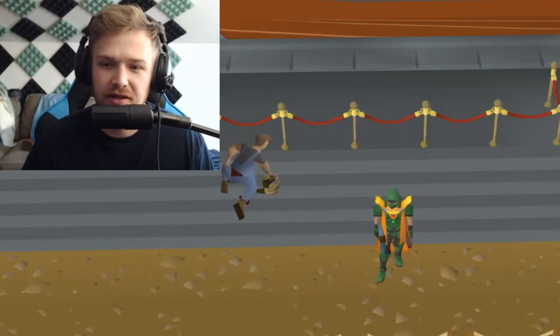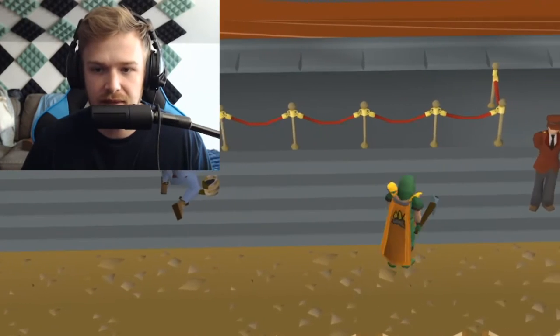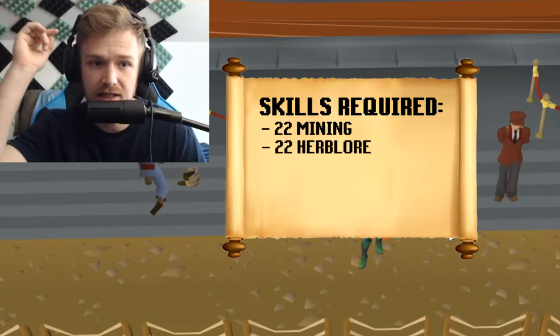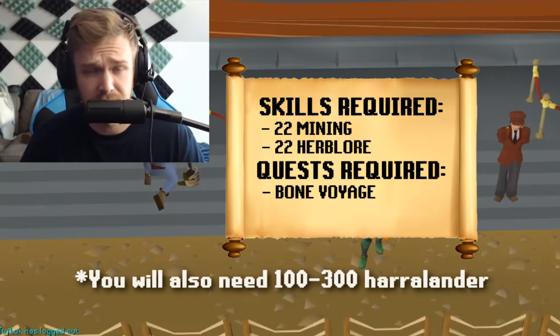Today I'm going to be showing you a very little known tip that a lot of people don't know about, and it's very useful because as an Iron Man, having ultra compost is really important. In order to do this method, you're going to need 22 mining, you're going to need 22 herblore in order to make compost potions, and you're also going to have to have Bone Voyage completed.